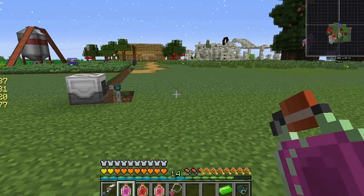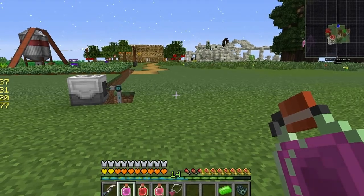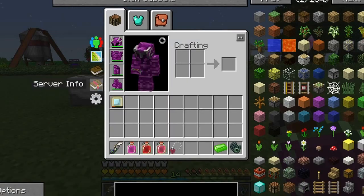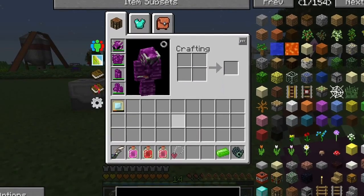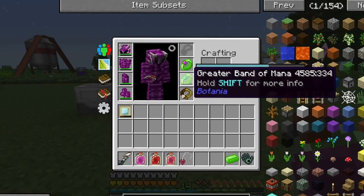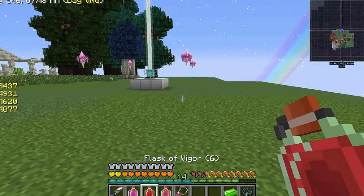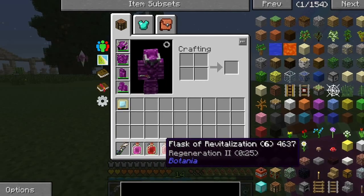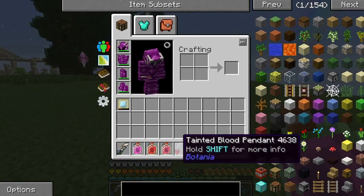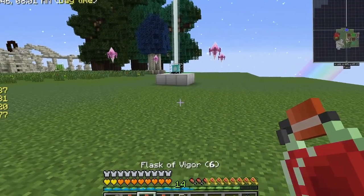There's apparently a whole bunch of Draconic Ore in the End according to the forums, and I want to get it. I've got my Zivicio boots and everything. I've set myself up with a Flask of Many — instant health 2, strength 2 (the Vigor), and regen 2. The regen 2 is kind of redundant because I also have this pendant that gives me constant regeneration.